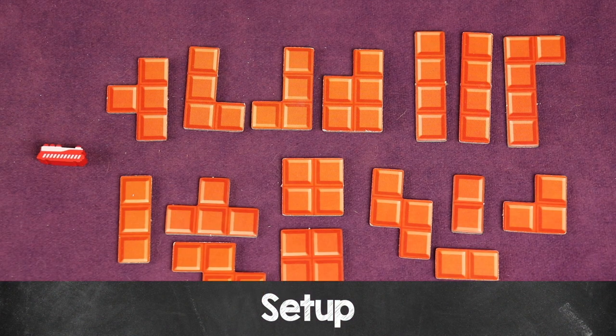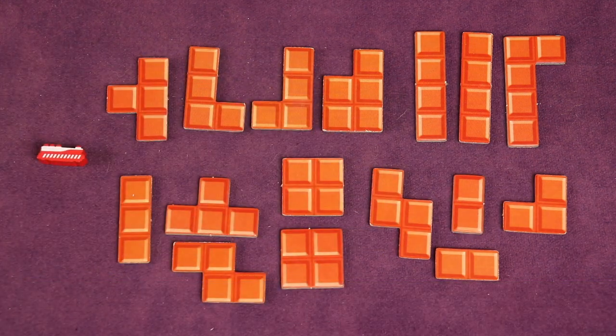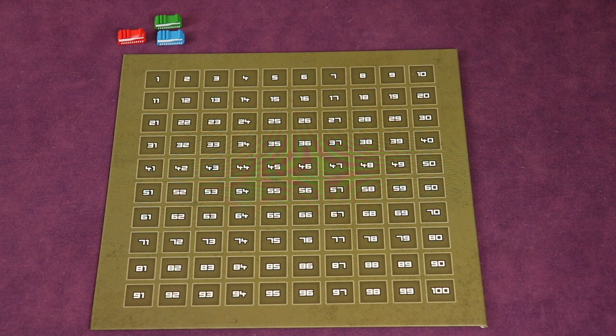To set up, each player selects a color and takes all 16 freight pieces of that color — those are polyomino Tetris-style pieces — and their scoring marker. Next you'll take the scoreboard that tracks your credits, and place everyone's scoring markers next to the board. For any colors not being played, those pieces can be left back in the box.